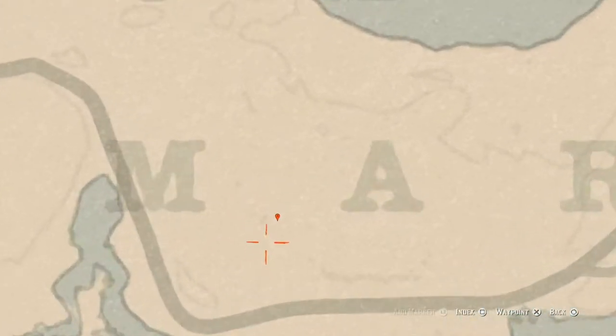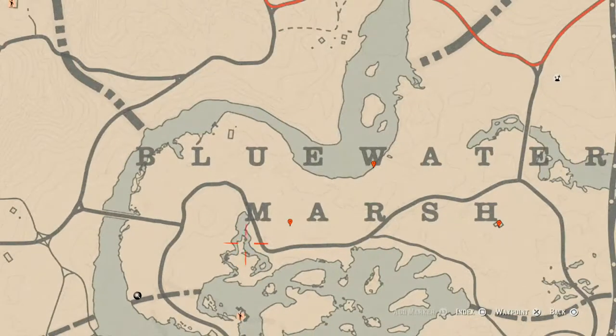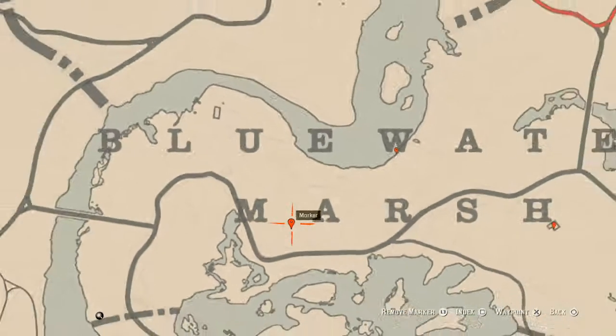Our next marker is right here — it's very faint on the map but it's right at this location. You will find a random fossil here. Come over here with your metal detector and that's what you will get.